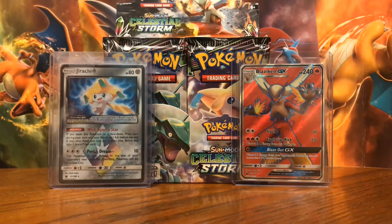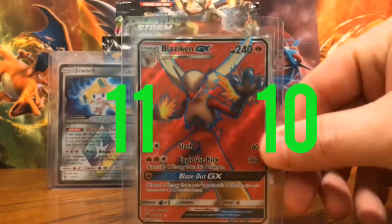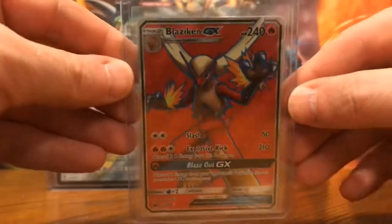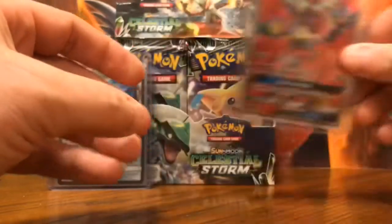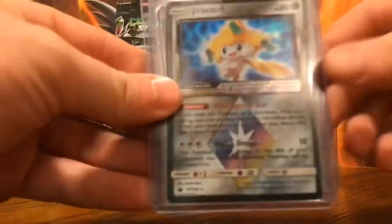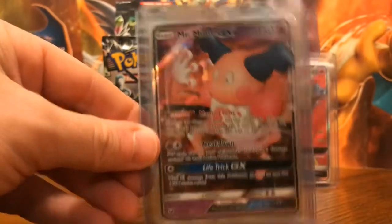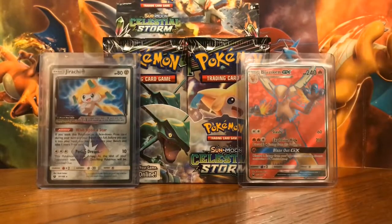Our current score is 11 to 10 in favor of the left side. In case you missed the last video, the right side made quite the comeback — they had this big hitter, the Blaziken GX, probably one of my favorite looking cards in the set. The artwork is just amazing on it. But then the left side managed to pull that Jirachi Prism to pull ahead again, and we also pulled Mr. Mime GX in the video before.